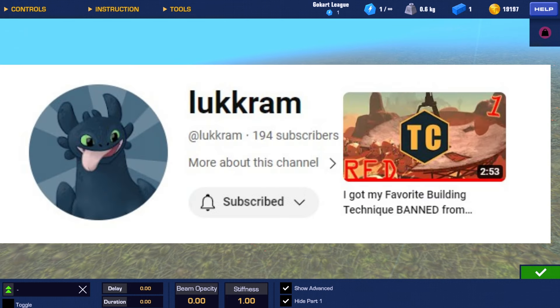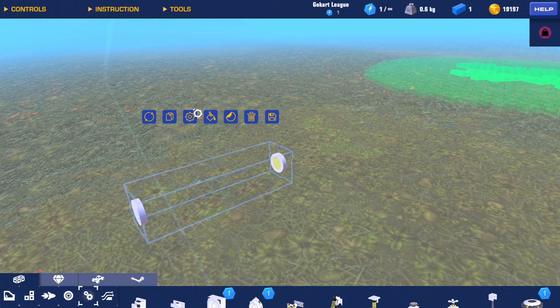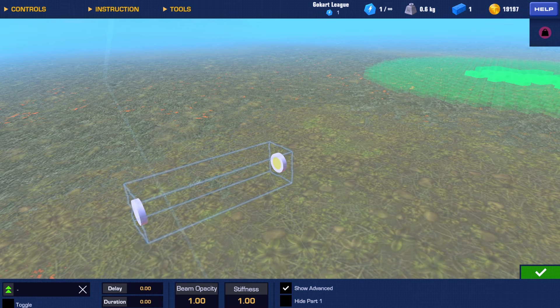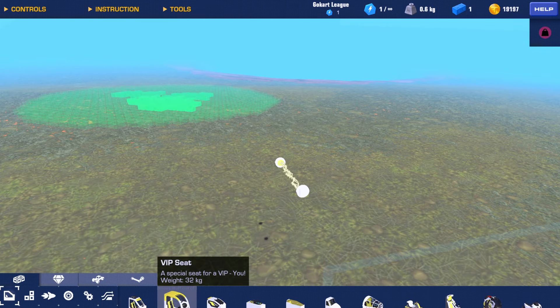Hide part one, hide part two - you can literally make this an invisible block. Oh my gosh, I can see why they might have called it Lucky Lucky Lucky block. Lockerim, go check out his channel - he has been doing floating block glitches for a long time. But this is insane.